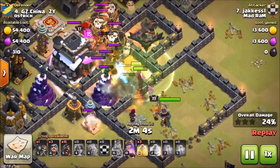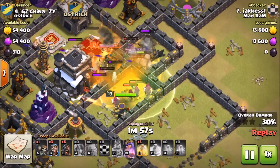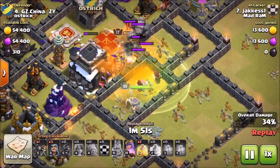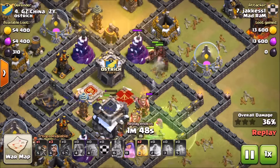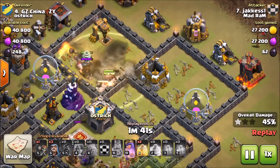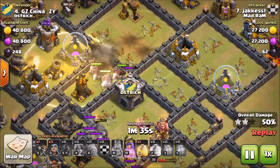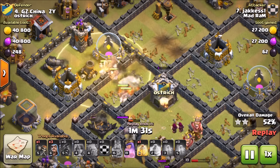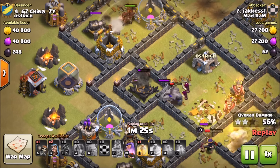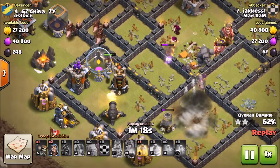He executes really well — gets a nice jump, lots of value from the jump. In come the valkyries toward that core. Here come the clan castle troops; he throws a poison on them, wizards and queen everything targeting to take them out. He drops down balloons — the queen doesn't do a whole lot on the clan castle troops, it's all the wizards. He gets the enemy heroes taken out except for the enemy king, who gets taken out right there. In come the hogs — top right portion, a nice heal spell keeping everything healed up.